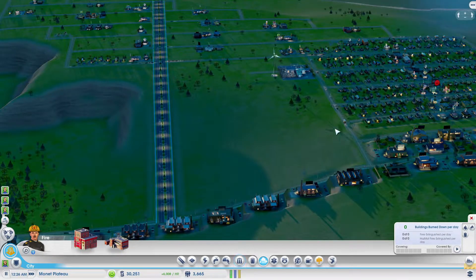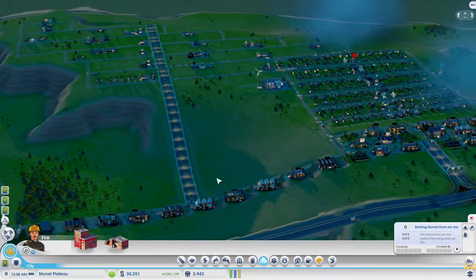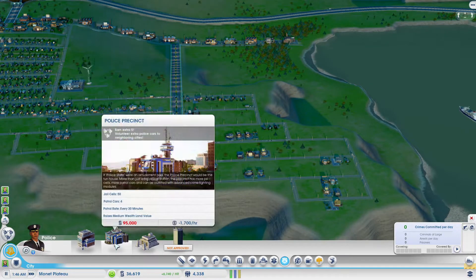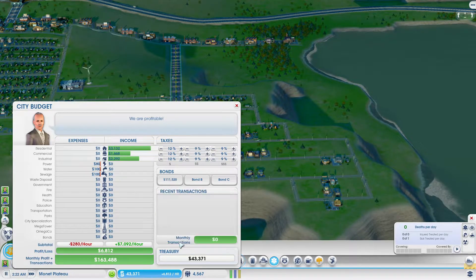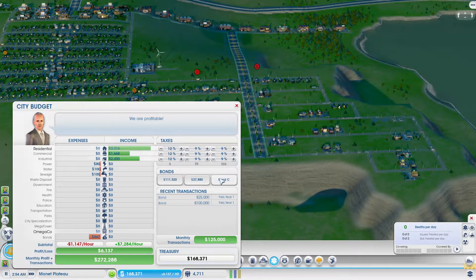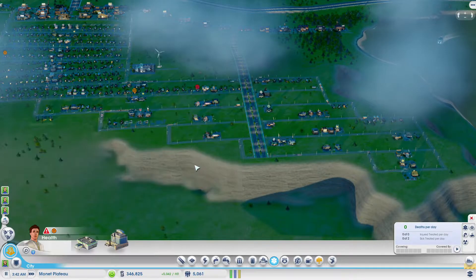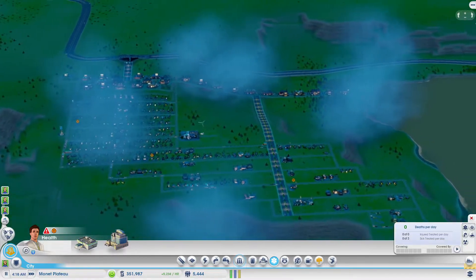Time-lapse over — we're at 3,500, 3,600, 3,700, 3,800 people and things are going well. We're raking in $6,200 an hour in taxes. We've got a bunch of empty commercial zones that are going to need residents, which we've zoned for. We don't have money for tier two services right now, but we could take out some bonds. We're making enough money that it won't really matter — let's pay that back and take out a couple of those.